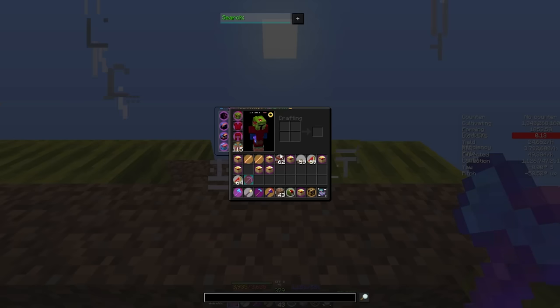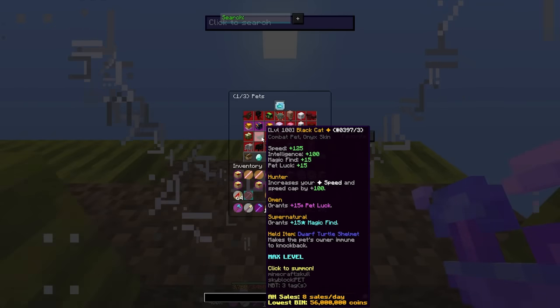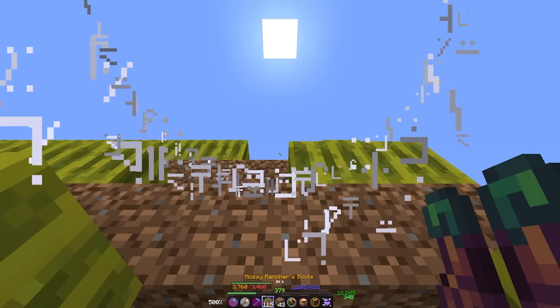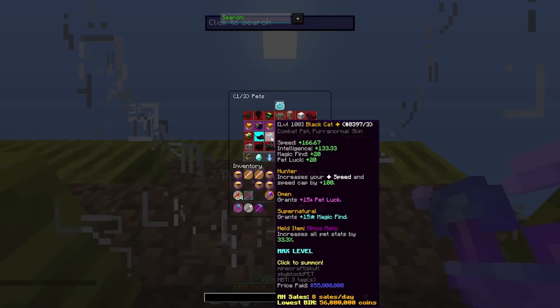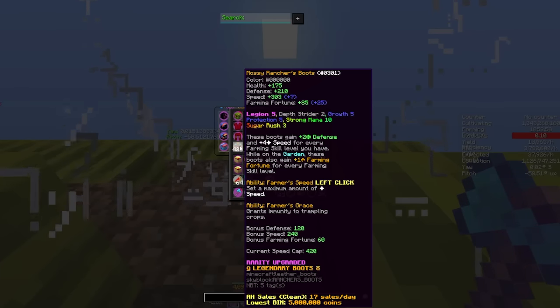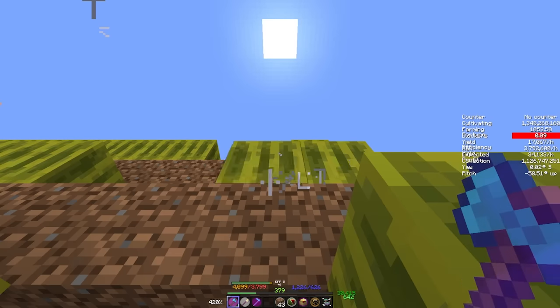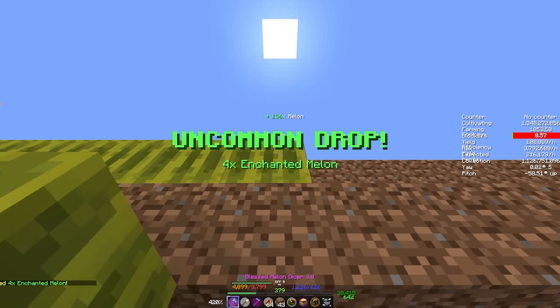You can then hit spacebar or whatever button you're using to break the melons and run. Let me tell you how to set your rancher boots to 420 speed. Go to a black cat pet — if you don't have a black cat, you can come to my island and if I'm online, I can set your rancher boots to a speed of 420. Once that is set, you then go to your pet of choice — either the elephant or the mushroom cow — and start farming. Side note: it is very important that you have depth strider 2 for this farm. This is what you need to run on soul sand at a speed of 420 so you don't miss any melons.